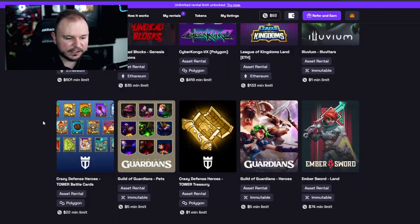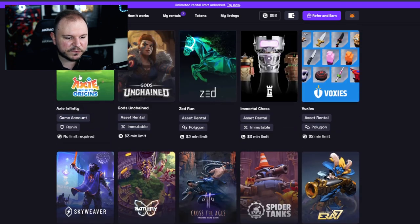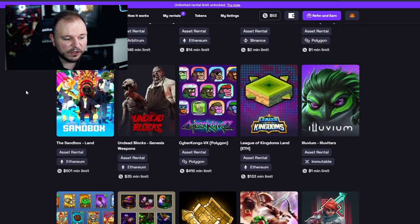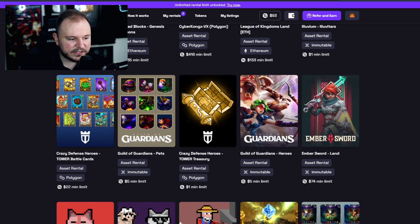Look at all the games available for renting! We have Undead Blocks, Axie Infinity, teams we can rent, Zed Run, Immortal Chess, Voxies, Block Lords — one of my personal favorites, a strategy game in crypto — and so many more options. Even The Sandbox: you can rent land in The Sandbox.